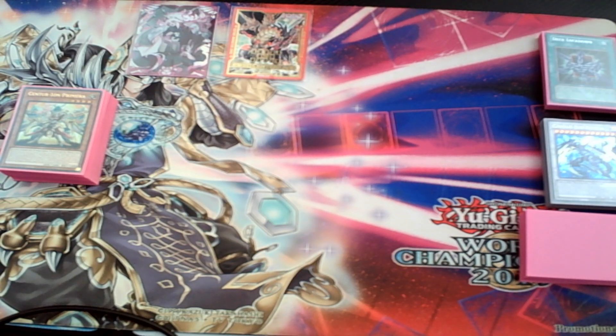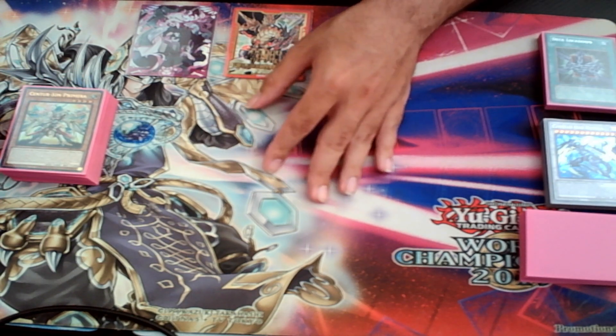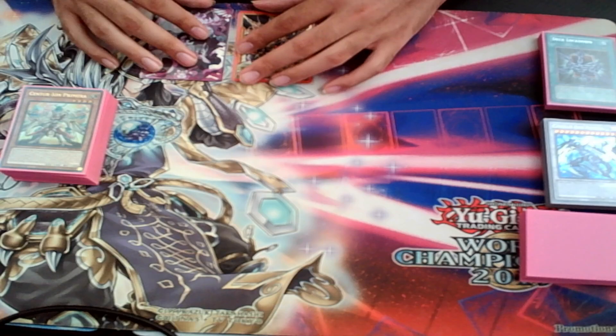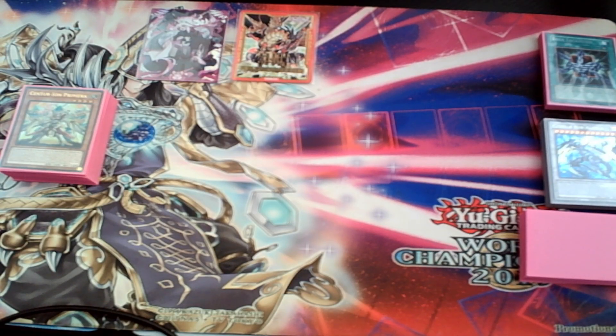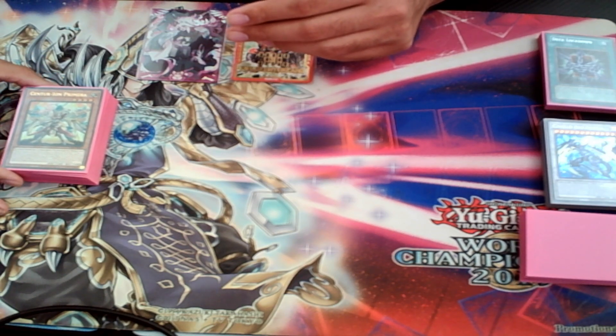So I felt Centurion was going to be a better choice. Centurion is not bad against hand traps. The only hand trap that really hurts you is Ghost Ogre and Snow Rabbit, which is somewhat popular especially because of Tenpai Dragons, but it's not in the top line of hand traps people are playing, and there are ways to play around it with your extension or non-engine. Not many people know how to play around against Centurion, which is a big advantage.